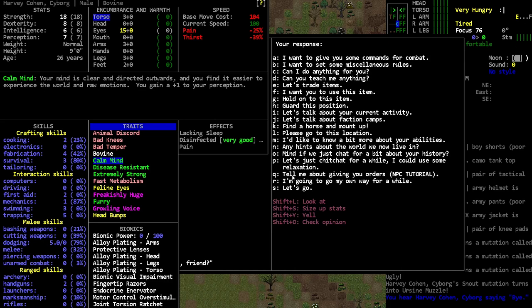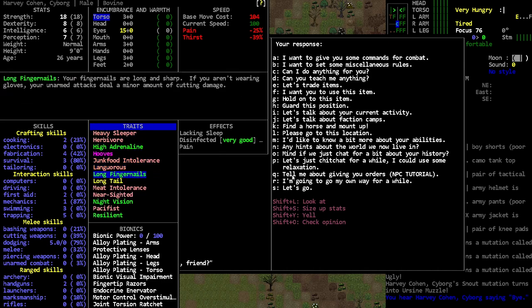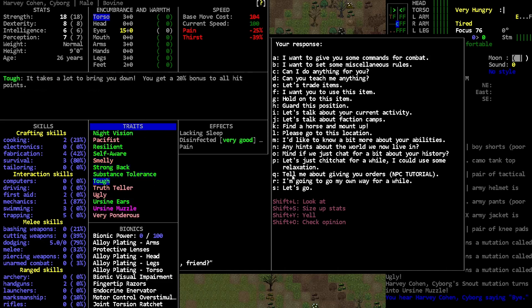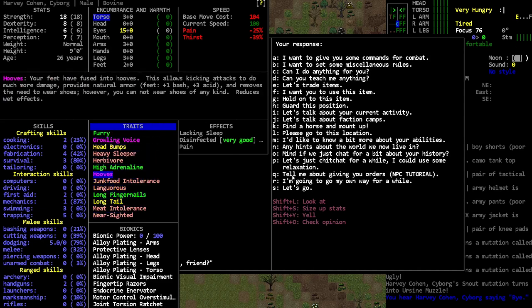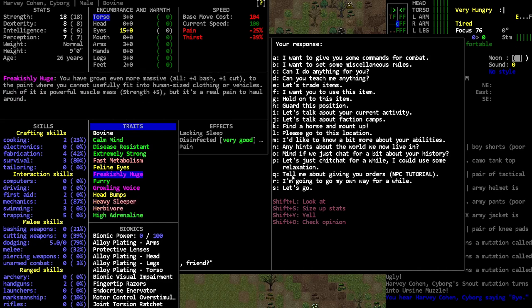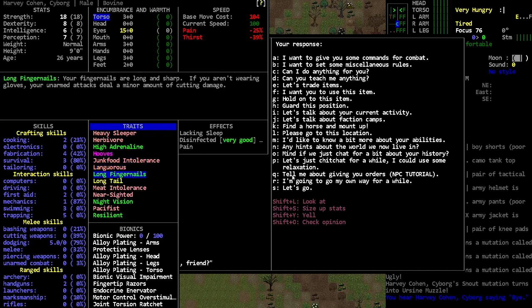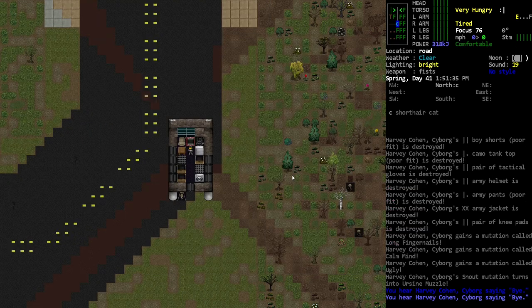They got a little bit more perception, which is good because they're not very perceptive otherwise. I think that might have canceled out his night vision — no, he still has night vision, it's just not as good. I think it actually gives us some more attack. He's got a muzzle. Does he have horns? No, he's just got the head bumps still — the horns wouldn't come from the ursine mutation tree anyway.